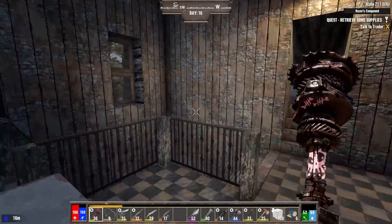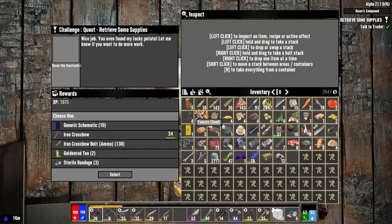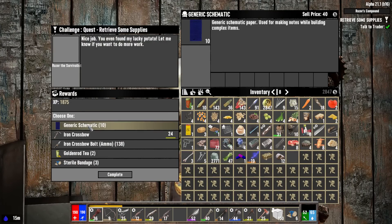Crossbow, crossbow bolts, golden rotis, first aid bandages — the generic schematics is probably what I need the most. That would be great, of course, but I can make the rest of those — I have more than I need. So I'm taking the schematics.